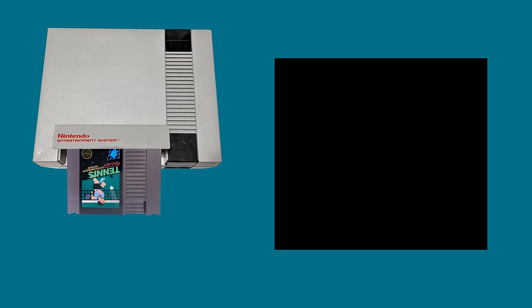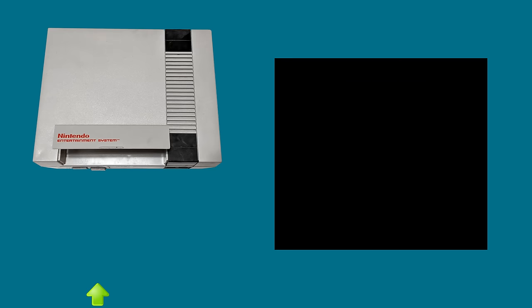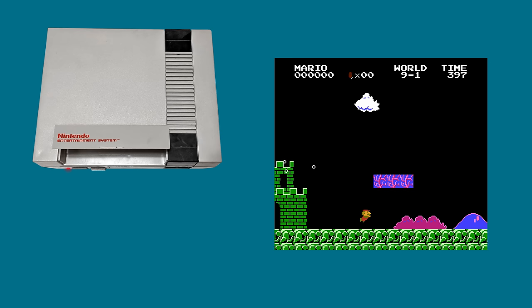Then pop out this cartridge without turning off the console and put Super Mario Bros. back in, using the reset button again to boot it up. Then hold A and press Start. World 9-1, what?